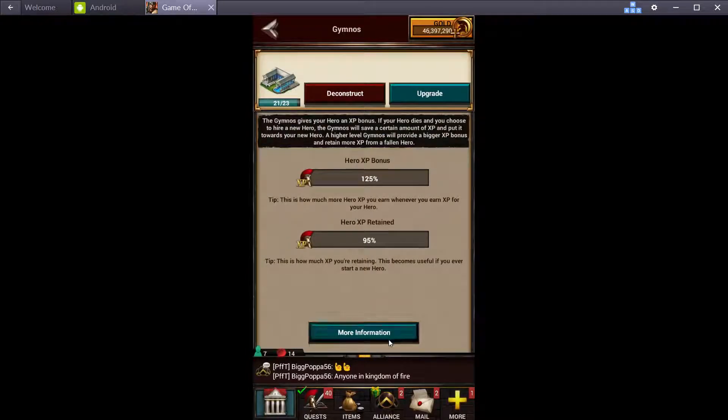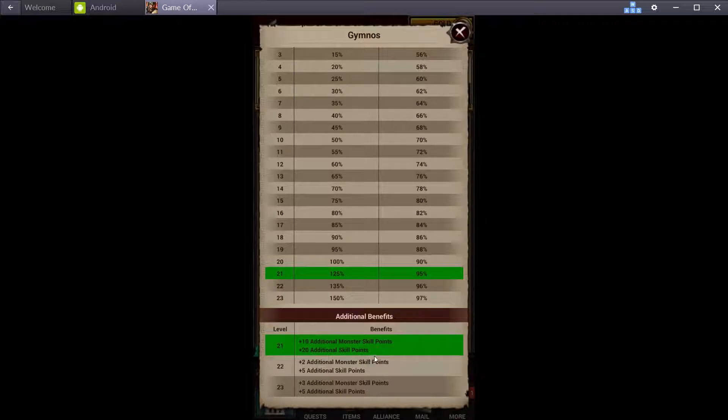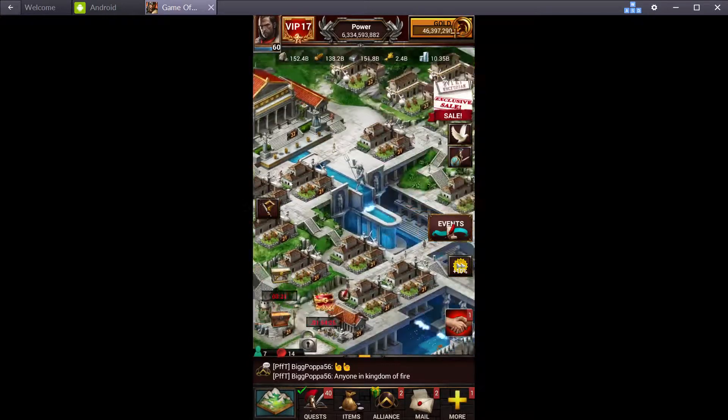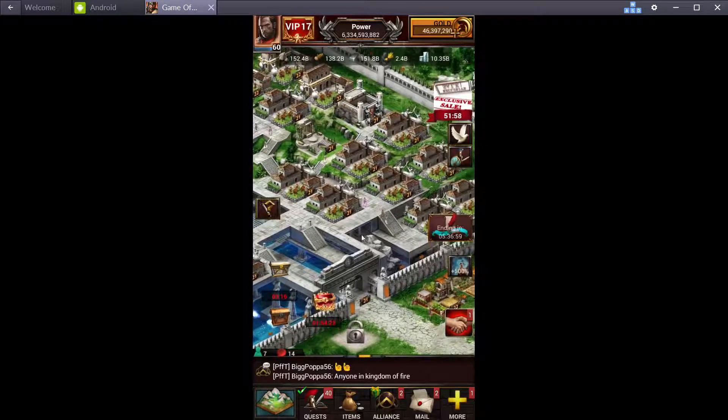Gymnasium — you want it. It gives 20 extra skill points. If you can upgrade it to 22 or 23 you don't really need the base, it gives 5 more each time. And your walls at 22 and 23 will work better, but you don't need it.